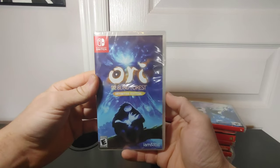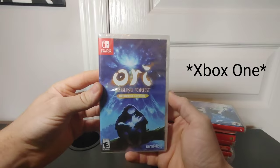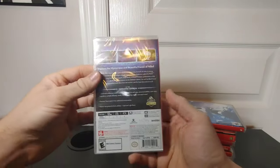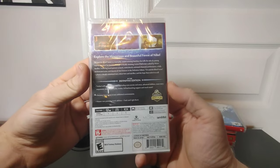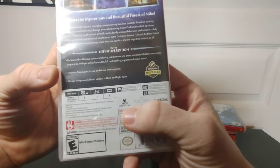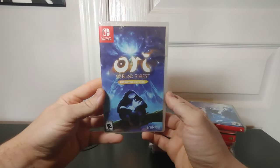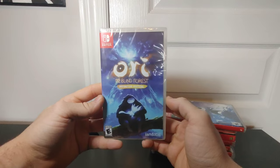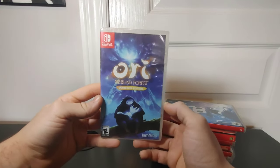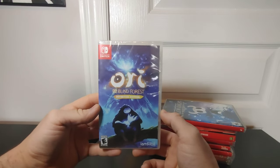Ori and the Blind Forest — this is the Definitive Edition. This originally started out on Microsoft, just in case you guys didn't know that. Nintendo and Microsoft have kind of been teaming up a lot recently — as you can see right there it says Xbox Game Studios. So we've got Switch games going to Xbox One and Xbox One games coming to the Nintendo Switch. I think it's a very good partnership going on right now between the two companies.